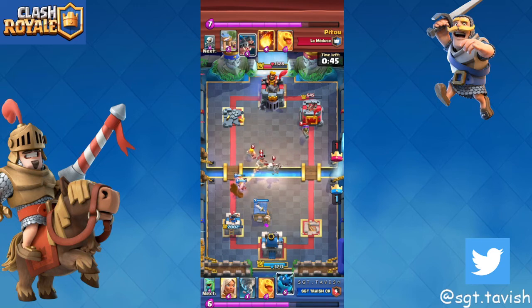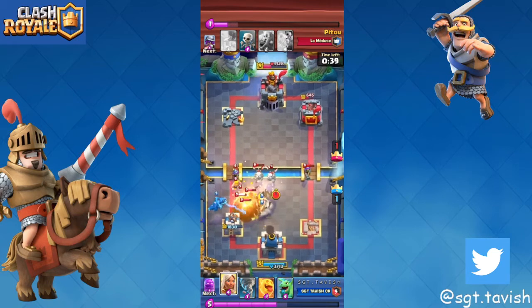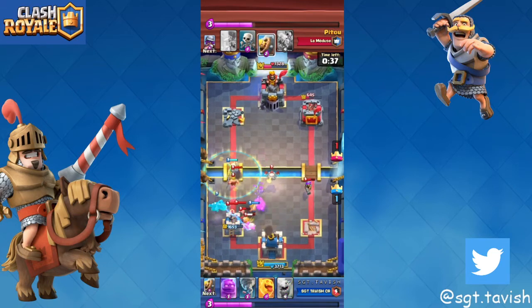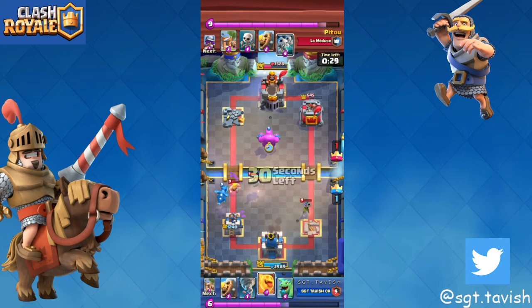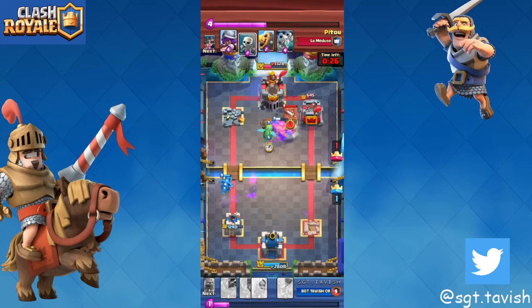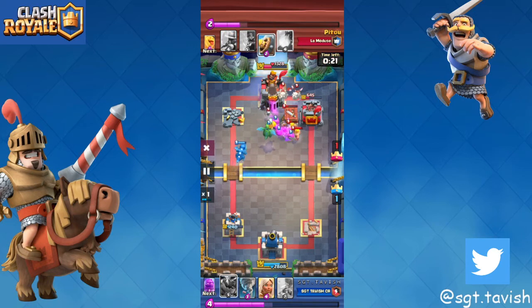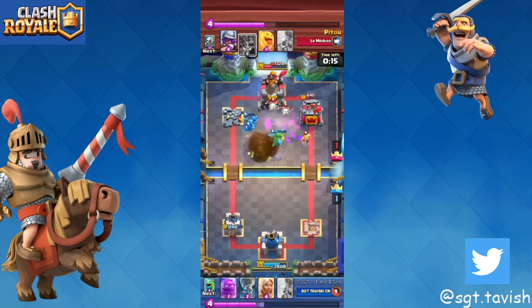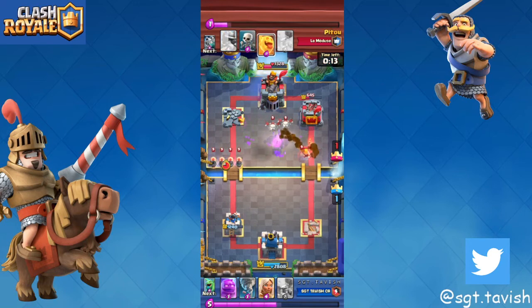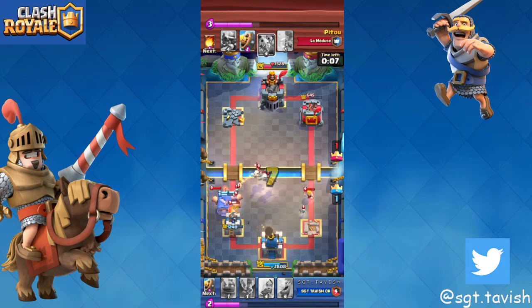I made a stupid play — I don't know why I stressed there. We had a really good clean defense with battle healer on his musketeer. Then I went in with e-golem and baby dragon in the pocket, and that's how I lost — I completely forgot he had barbat, which was really dumb. He goes in with pigs and I don't have enough elixir, and I clogged up my dragons in the pocket giving fireball value.